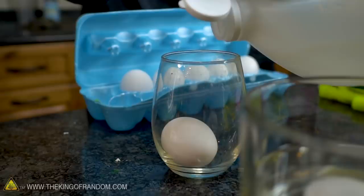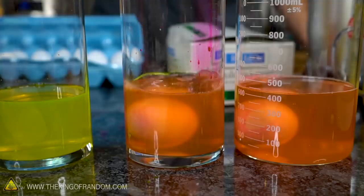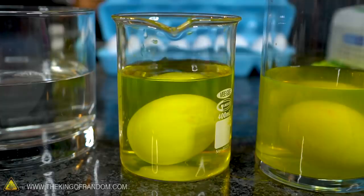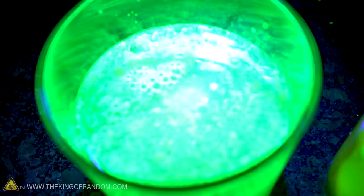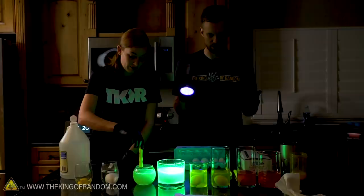At least one egg with just vinegar — no highlighter, no B2 vitamin — that's just to see if the membrane without a shell is going to give us any glow. Then we want an egg in vinegar with yellow highlighter, an egg with pink highlighter, and an egg with some B2 vitamin extract. The reason we have two of each container is to keep the eggs separated so one shell doesn't puncture another membrane before it dissolves, and so we have more to experiment with. We're going to let these sit for about 24 hours, then we'll see if we have glowing membranes.